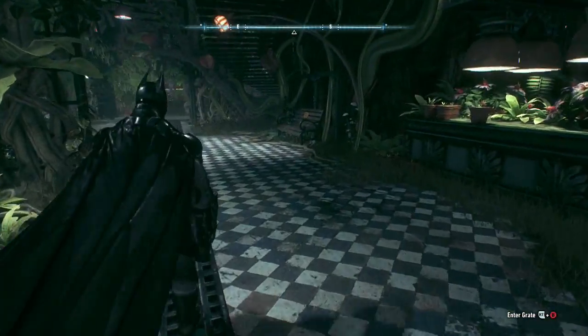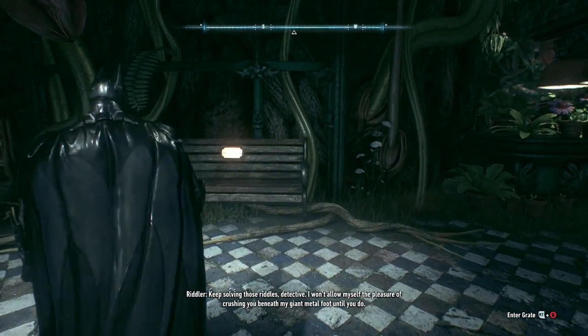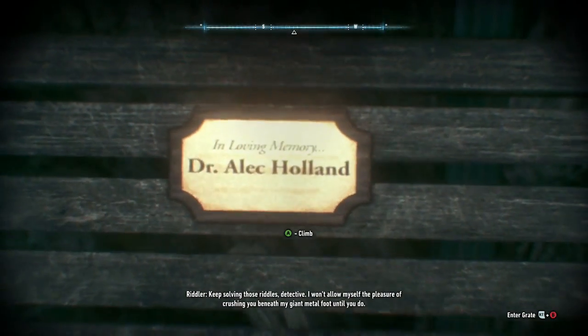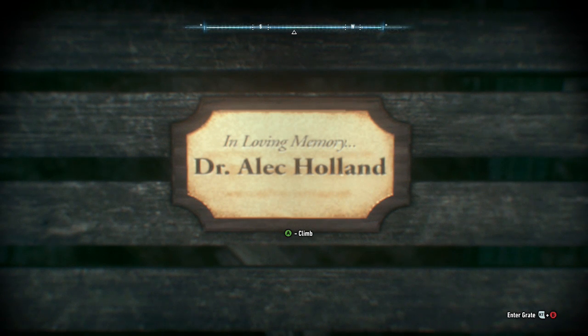There are a lot of vines all over the place — he really does need to do some gardening. You see this park bench right here, and it says 'In loving memory of Dr. Alec Holland.' That is the name of the Swamp Thing.